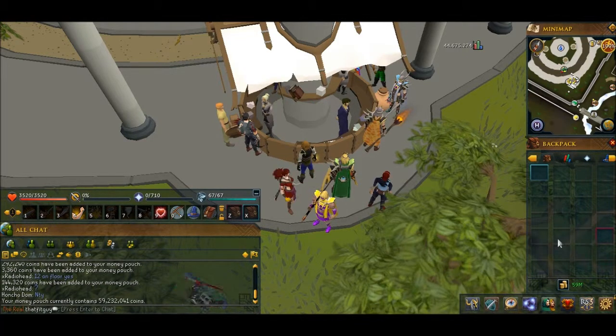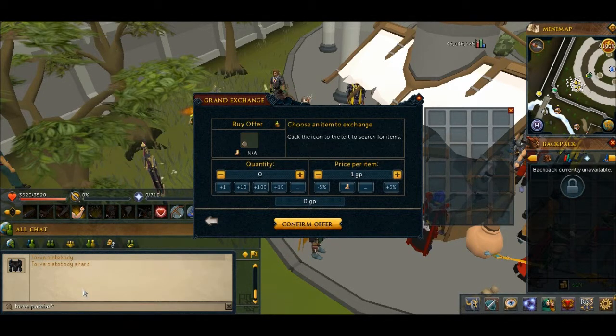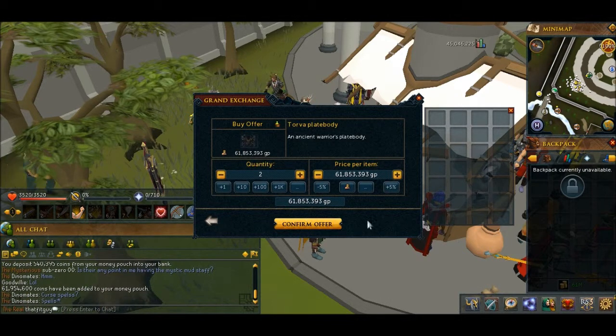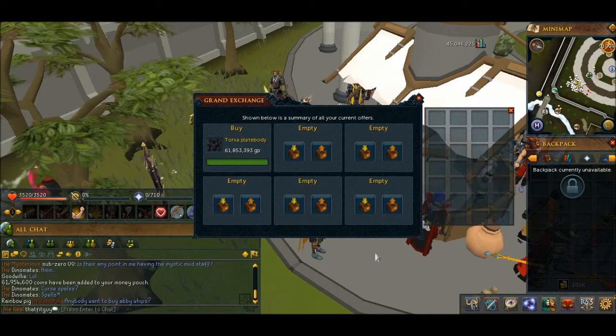As you can see, first Torva piece of my Road to Torva series — Torva plate body, the most expensive item. Just got it, 61.5 mil. It's all my cash stack at the time, but I sold my BCP so I've got like 7 mil.